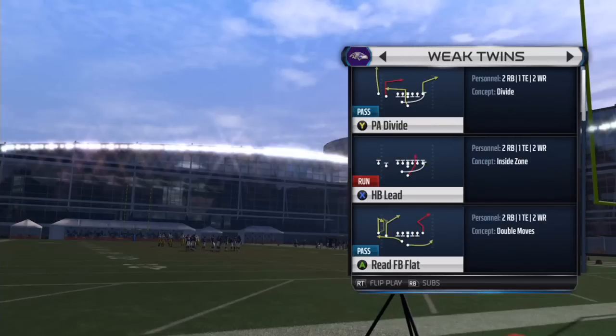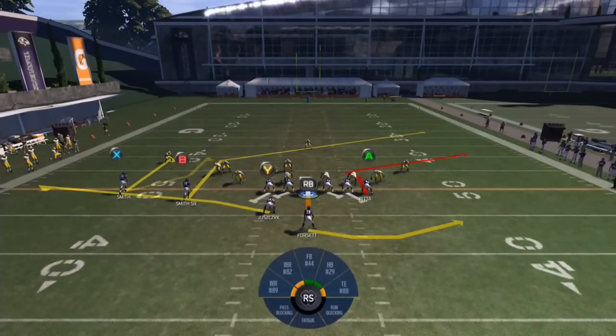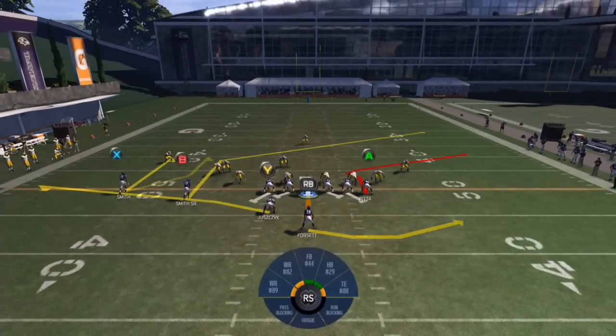The first play we're gonna look at is Read Fullback Flat. What I like to do is readjust X on the curl to make it a little bit deeper, or you could just leave him back on his original route and leave everything else the same. If it's man-to-man coverage you could either hit B or A.